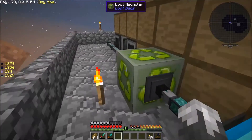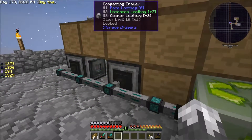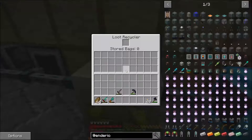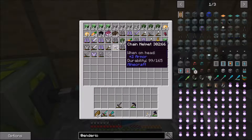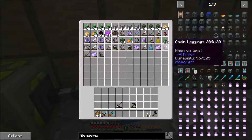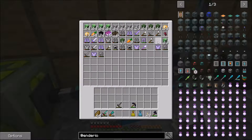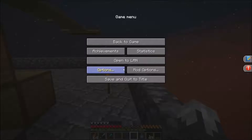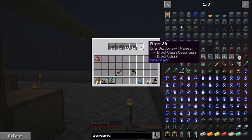If it doesn't find anything in the drawer controller, it puts items into this chest. Any item that we can use in a recycler goes into here, then over to our compacting drawers and gets changed into legendary loot bags. I still have to come over occasionally to take out things like chain boots. We keep getting some random bags - let's see, that's a spawn chicken egg, and that is stone and glass.